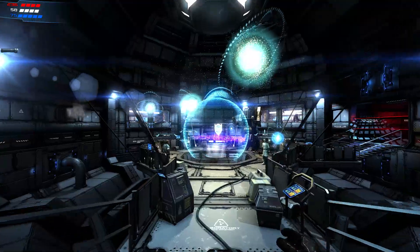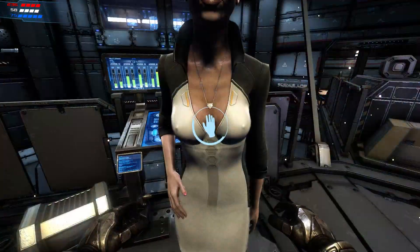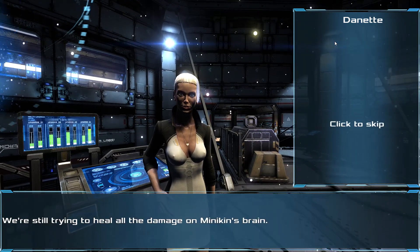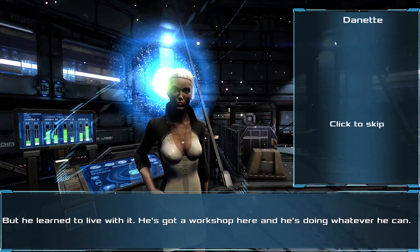After finishing any mission you will return to a hub-like area where you can talk to different NPCs which will in turn provide services such as the ability to level up, gain new skills, sell or buy new weapons and even augment your own abilities to increase your effectiveness in combat.